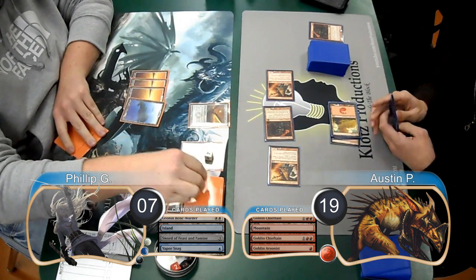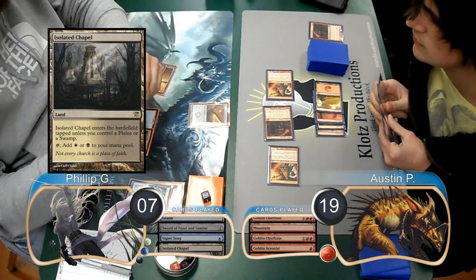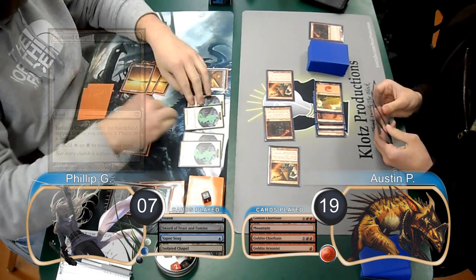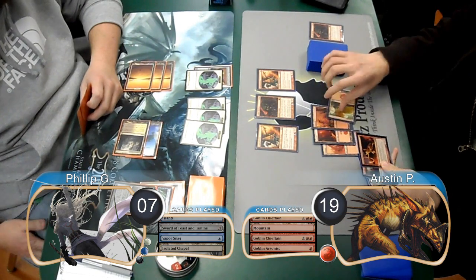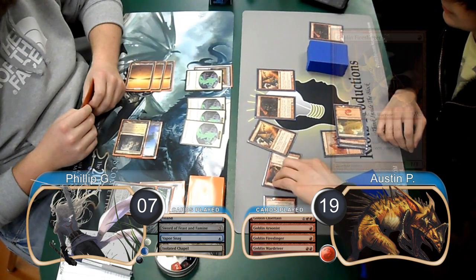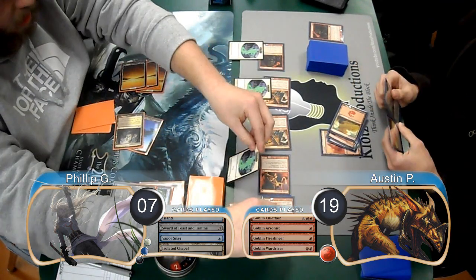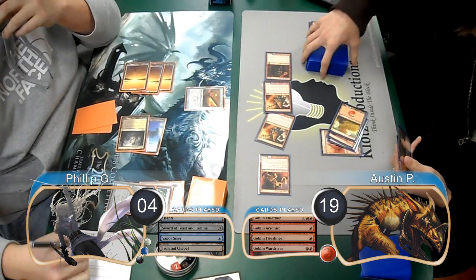Phillip took his Shrine up to 4 counters on his next turn and then laid down an Isolated Chapel. He then sacrificed the Shrine to get himself 4 Myr tokens, and then equipped his Sword to one of them. For Austin's next turn, he played a Goblin Fireslinger and replayed his Goblin Wardriver. He then attacked with the team, so Phillip chose to single-block everything except for the Goblin Arsonist, which did 3 damage to him, dropping him to 4 life.